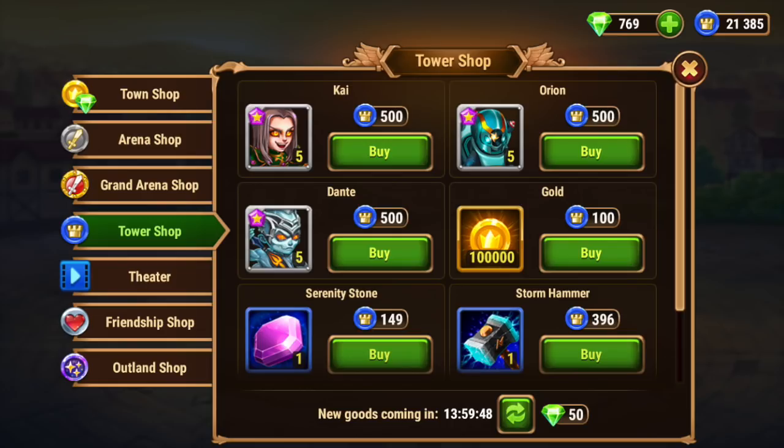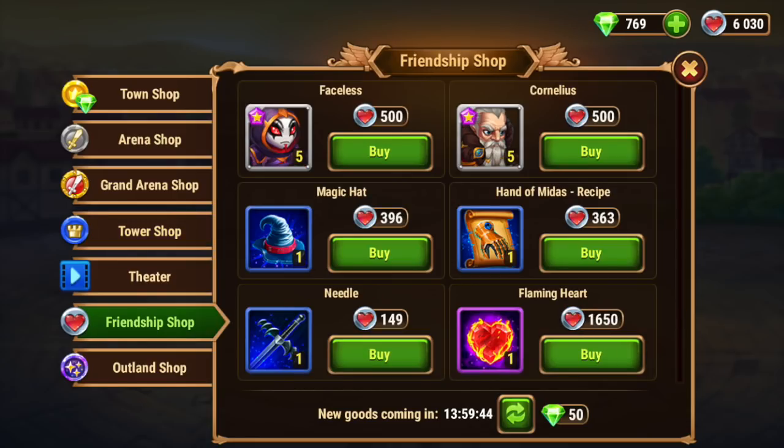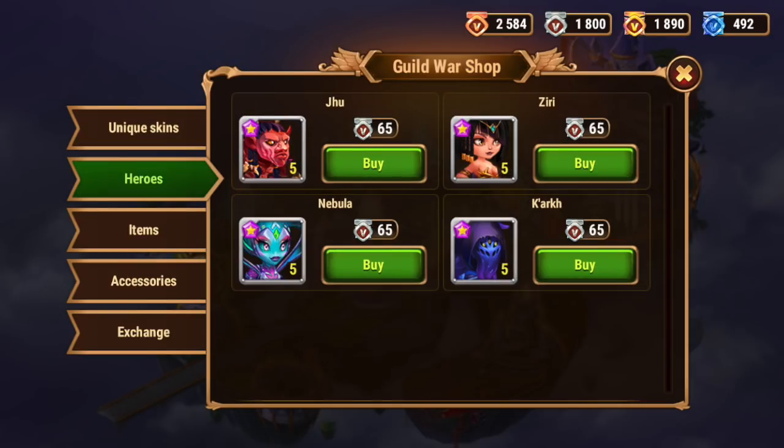Buy them if you've got extra coins, but I would invest in the tower shop. I really like Orion — you can buy him with coins and he'd be a great addition to our team. Kai's not great, Dante's not great, but Faceless and Cornelius are both really good heroes. Cornelius is amazing against mages, and so is Faceless. I would say invest in one or the other — they're handy to slot in as a support hero when you need them.